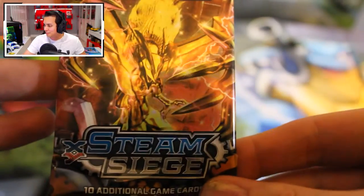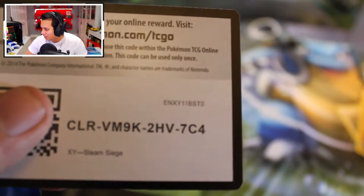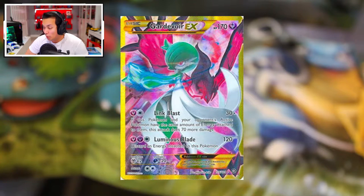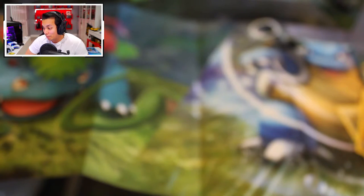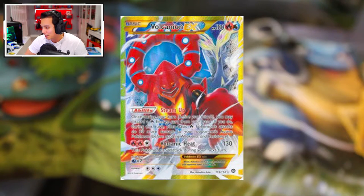The last of the loose packs is Steam Siege — a code blast from the past for you guys. The high-value cards: the Gardevoir EX Secret at $23, the M-Gardevoir EX Full Art at $10.61, and of course the Volcanion EX Secret Rare for $9.21.